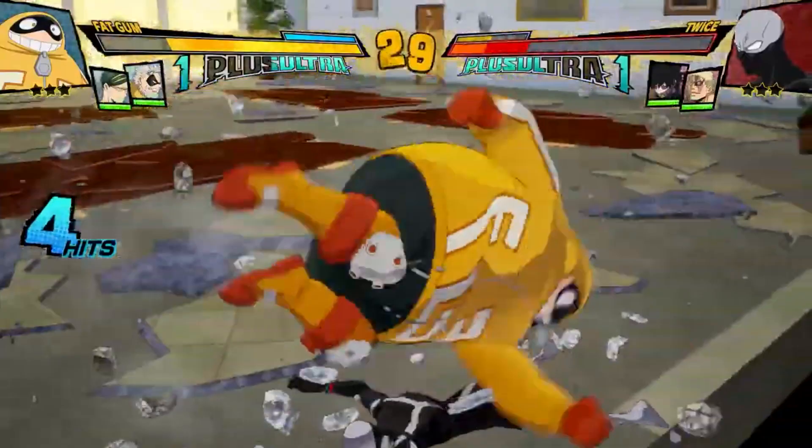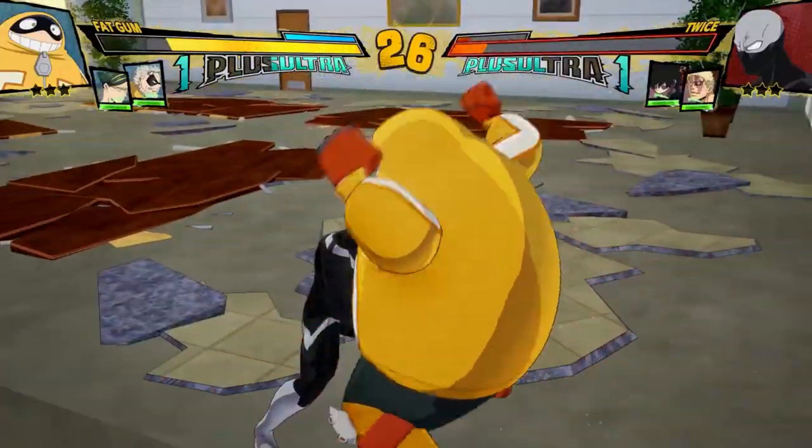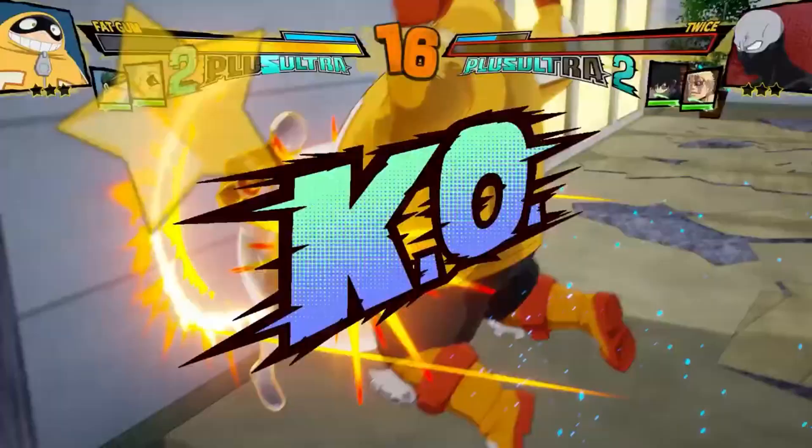Can you imagine - by the size of Fat Gum, since he's so heavy, his moves just do extra guard damage? Well, not damage but guard pressure. Because it seems like Twice was guarding and the guard bar was just going tremendously down. Why are these people trolling though, what are you doing?